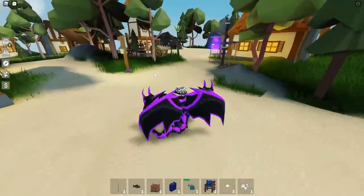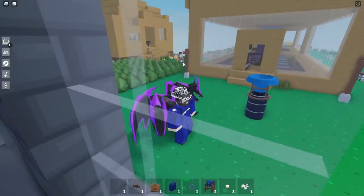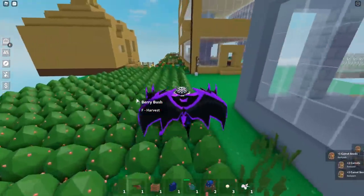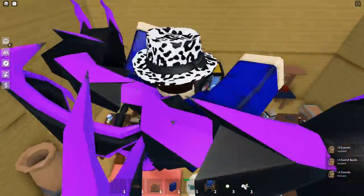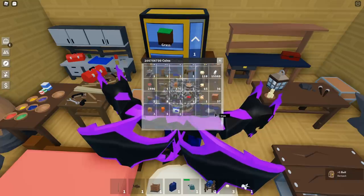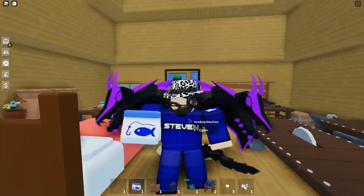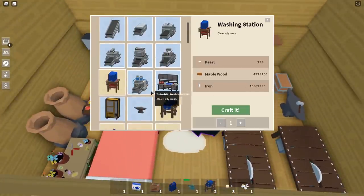I'll also explain how the bait works. You need three carrots to make bait. Go to the workbench, find the bait recipe, and craft it using three carrots. Once you have the fish bait, go back to your island and place it down — that's how you make and place the fishing bait.